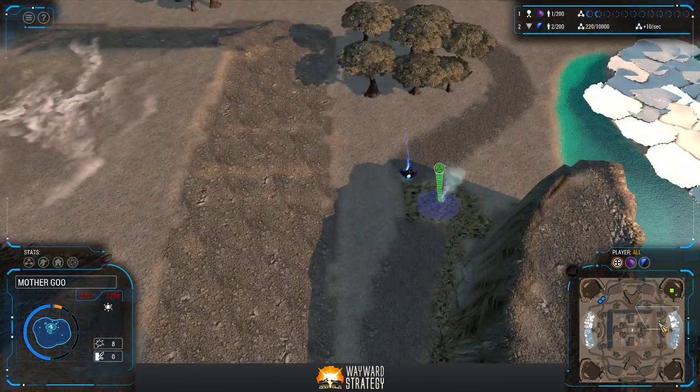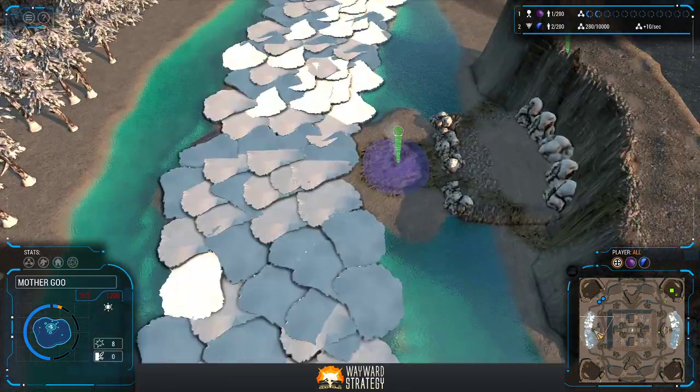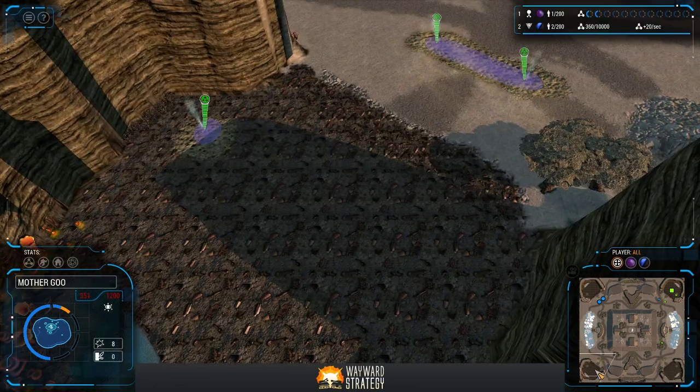AwesomeSox42 is the preeminent map maker for the Grey Goo community, and has been churning out a ton of really awesome one versus one maps. I think this one's actually a two versus two, since there are four start locations.